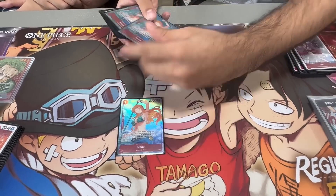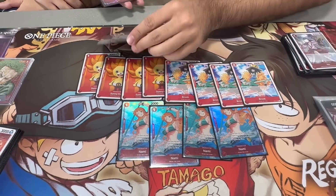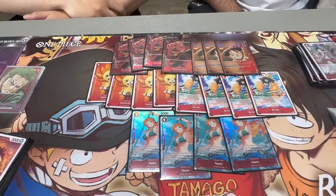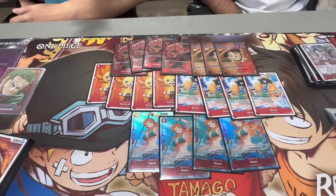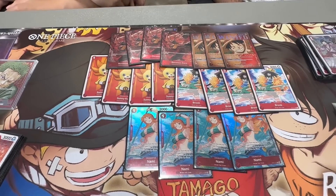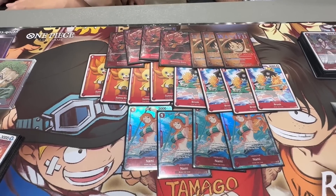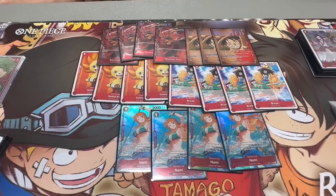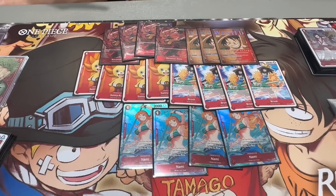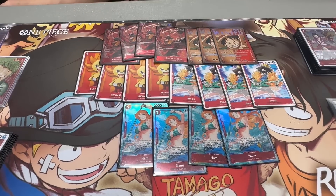We also played Nami, Sunny — that's the OPO2 stuff — Brooks, and Zoros. Brush Zoro is very standard. We played Edward Newgate in OPO2, but the reason we don't play it now is because of Yellow — specifically the 10-cost Big Mom. If you ever play Newgate online and they drop Big Mom on 10, you essentially just lost the card and they have a bigger body. So Newgate is really bad against Yellow, and Rush Luffy was the substitute.